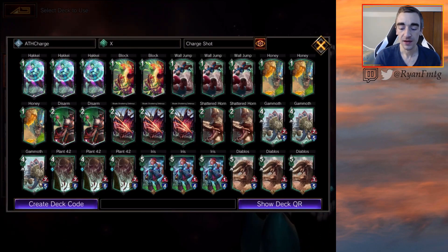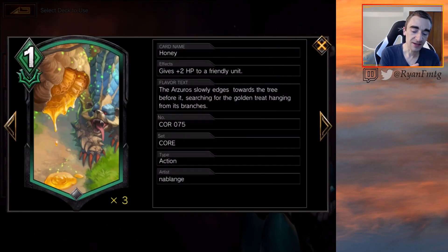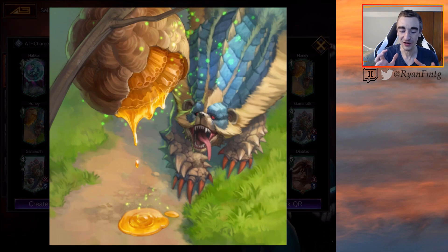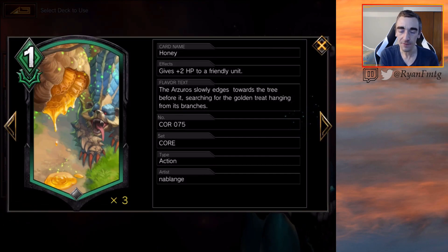The only other change I made was adding three Honey. This is one MP, give plus two HP to a friendly unit. This was in core set and does not see that much play. Yes, maybe I'm kind of playing this card because it's named Honey and I love this little bear monster looking so lustily at the big Honeycomb. However, since some of our units don't have Resonate, this could really be good when you do your X Charge Shot — pump it plus two HP, and then it will actually get plus one attack as well. So this is a pretty decent pump spell overall.